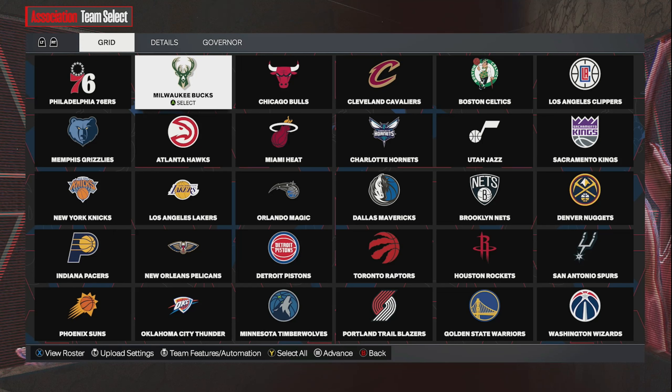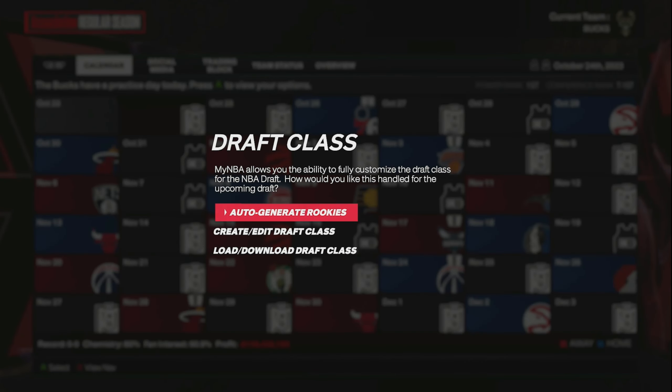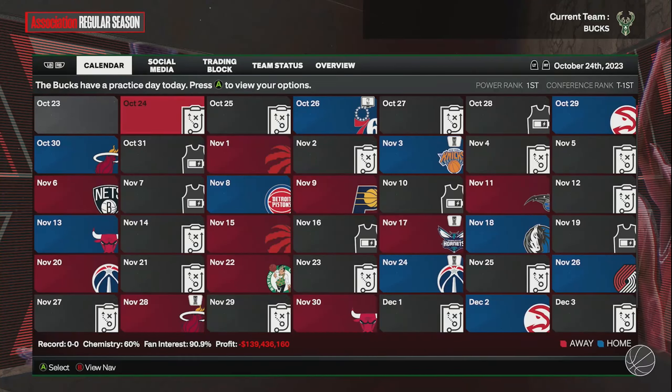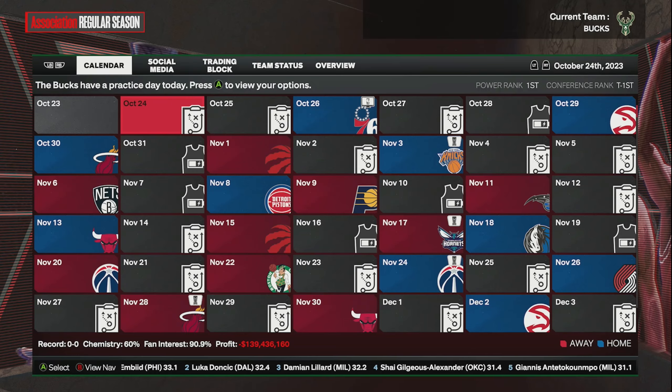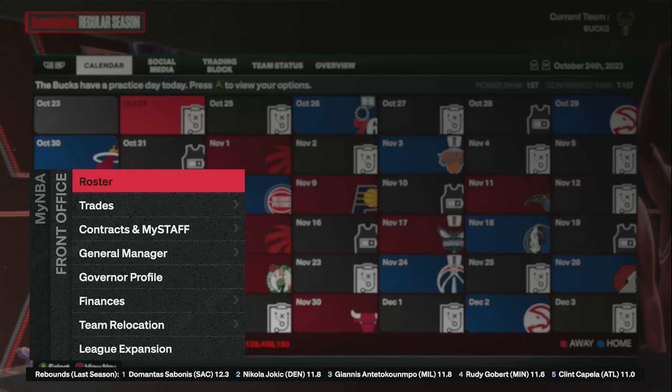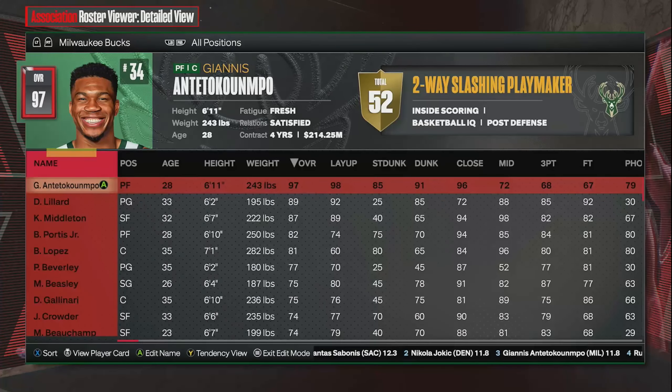I'm going to go ahead and go to the Milwaukee Bucks, then press Start. Once that happens, it's going to ask you to auto-generate rookies — you can press A through this to auto-generate rookies. There are a few different settings you want to change to ensure you get the most VC possible. The very first thing you want to do is go into your front office, hit Roster, press Start for the quick edit mode, and then hit OK.